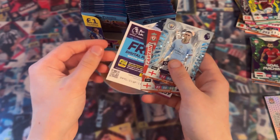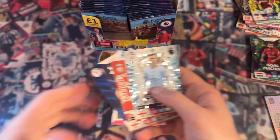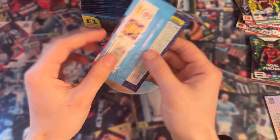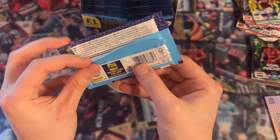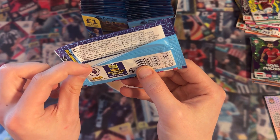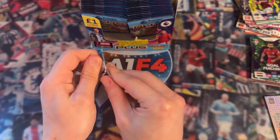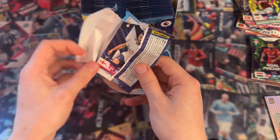We also have Fafana, Cancelo and Christiansen, plus the free digital pack. The Ones to Watch card is quite a nice card design - I'm quite liking that one. Ones to Watch was one in 10.5 packs as well, same as the Gold Machine. We actually already have one Ultimate - the Summerville card - so this has been quite a good box actually.